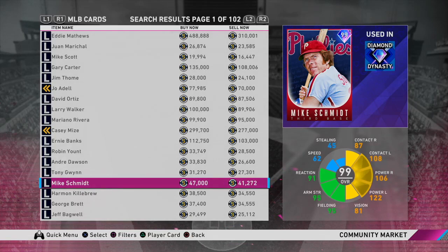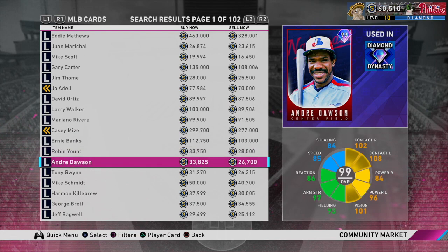You get a ton of stubs, a ton of packs, and chances to pull diamonds from Showdown. If you don't pull anything great you can use packs for exchanges. I made at least 100k doing Showdown alone — Mike Schmidt made me 71,000 by himself, and right now you can still get 47,000 stubs for him. Even cards you don't like are valuable — say you already have Mickey Mantle, you can do Andre Dawson, sell him for 33,000 stubs, and keep doing that with every card you don't want. That's what gave me a huge chunk of stubs early on.